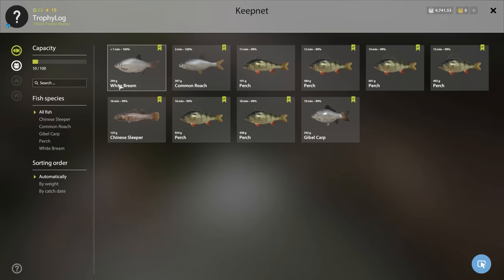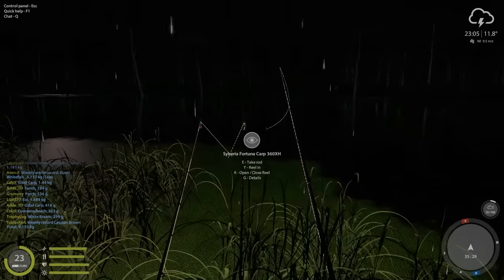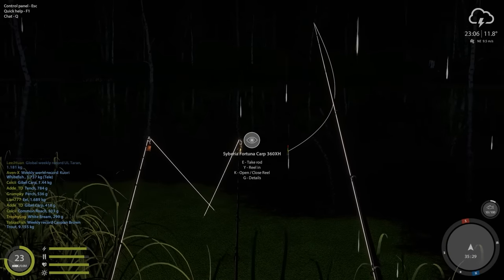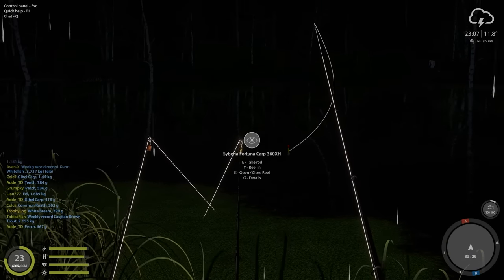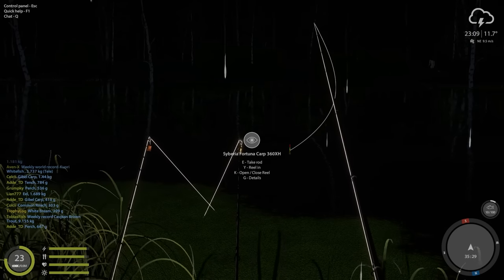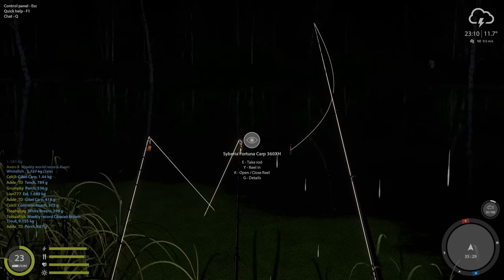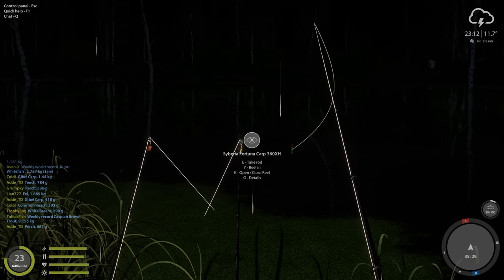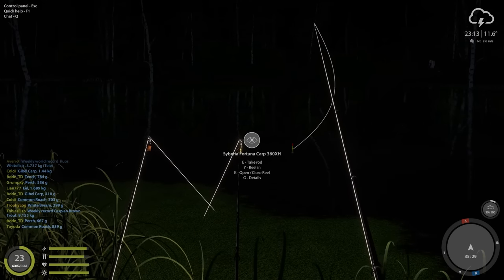The inventory so far is looking decent - we also caught a random white bream. As you can see the weather is perfect fishing weather: it's raining, there's lightning, the wind is super harsh. In real life it's the same - it's perfect fishing weather. If it's sunny and nice with no mosquitoes, why would you want that? You want problems, you don't want peace.